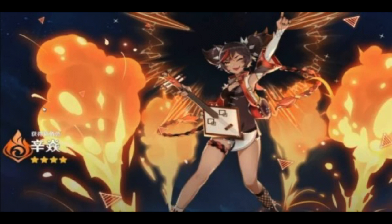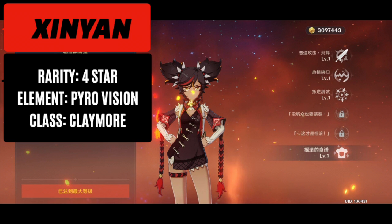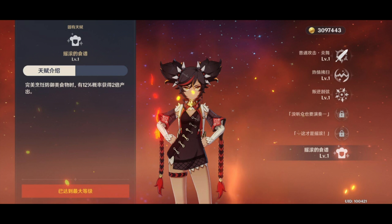Let's go ahead and knock out Xinyan real quick. I don't have any footage for her — I don't think anyone has any footage for her. So this is the four-star pyro character that we're going to be getting. She's a claymore. For her charged attack she does her standard whirlwind AOE spin that drains stamina and then she does a powerful slash move right at the end. Her plunging attack is the basic plunge. For her elemental skill, Xinyan uses her instruments to deal massive AOE pyro damage and creates a shield. That shield absorbs damage scaled by her defense and how many enemies she hits.